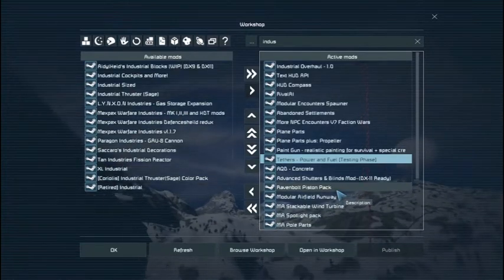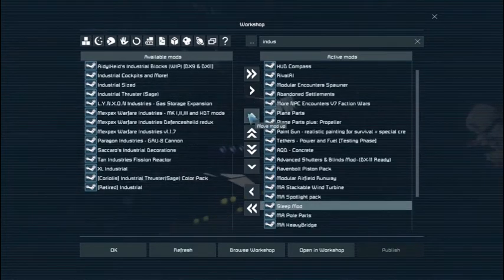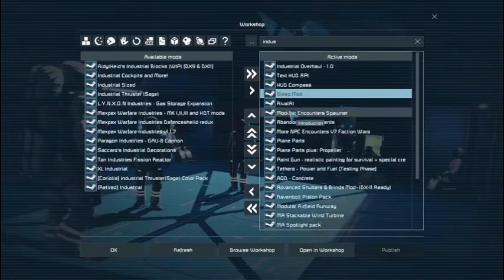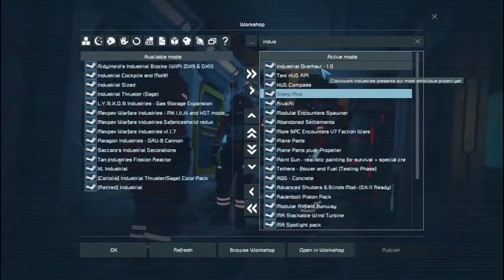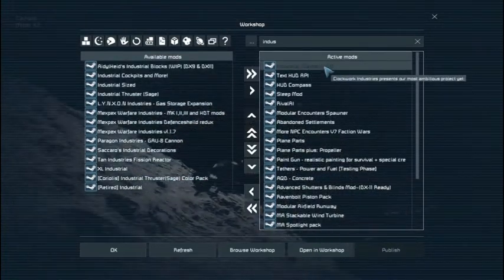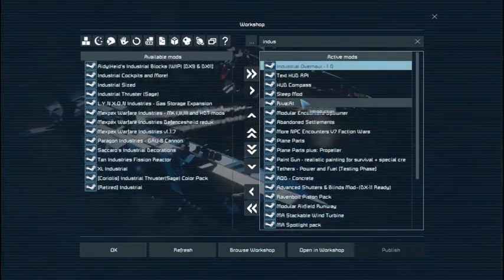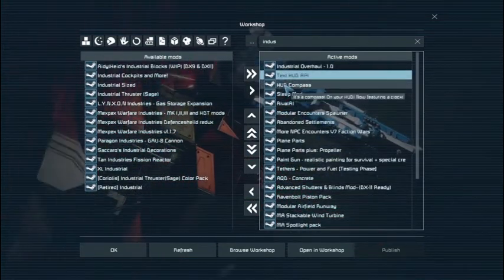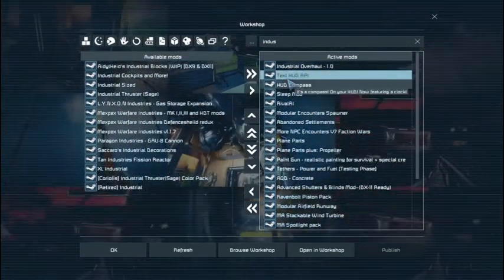I've got mods kind of thrown in here. In general, one of the things I like to do is put things that affect the base game kind of higher up. So Industrial Overhaul changes a lot of the progression and changes the ore spawning, so it's the first one. Text HUD API is needed for a lot of stuff, so I put it next because it's a dependency — so it loads first.